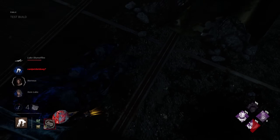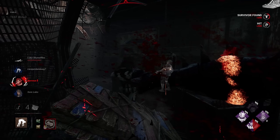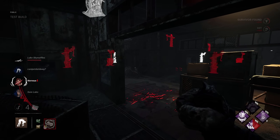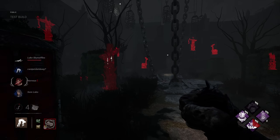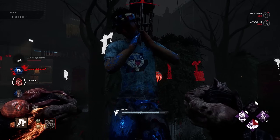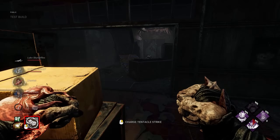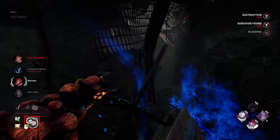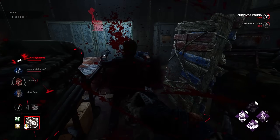Let's go ahead and get him over here on a hook. Well, unlucky for you, pretty lucky for me — I wasn't even paying attention there. No need to use Pain Res right now. Being tier 3 is one of the things that's really obviously good for Nemesis, but being able to get it super early can make all the difference when it comes to chases.